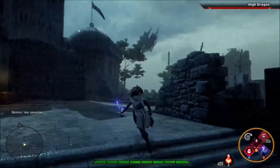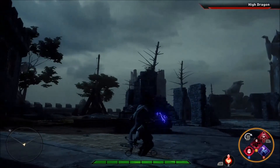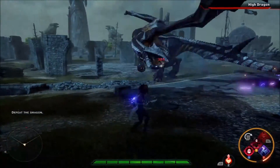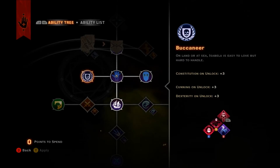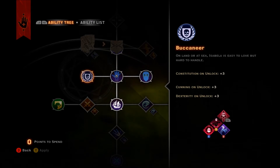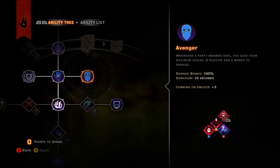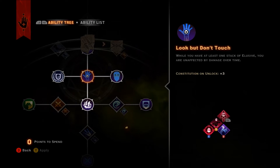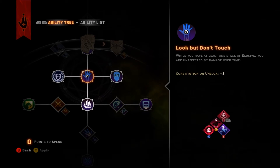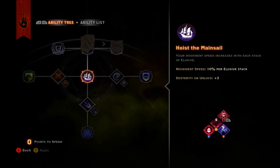This next group of passives are what I consider contingency passives. Most of them, aside from Buccaneer, are not directly beneficial to this build except if a teammate dies — they give that extra push if things are really going wrong. Buccaneer increases the Duelist's constitution, cunning, and dexterity by 3 points. Avenger grants a 100% damage bonus for 10 seconds and grants 3 Elusive stacks if a teammate dies. Dead in the Water inflicts weakened on enemies that hit the Duelist when she has an Elusive stack. Look but Don't Touch makes the Duelist immune to damage over time when she has an Elusive stack. Hoist the Mainsail increases movement speed by 10% per Elusive stack.